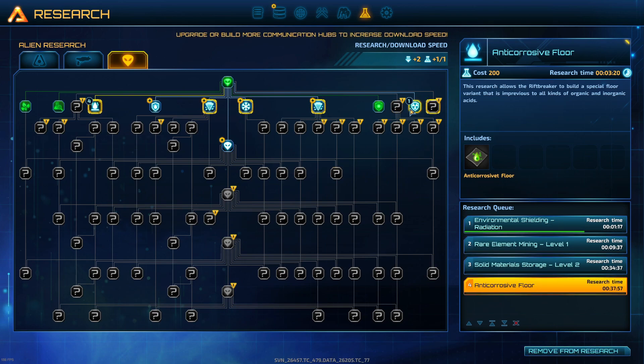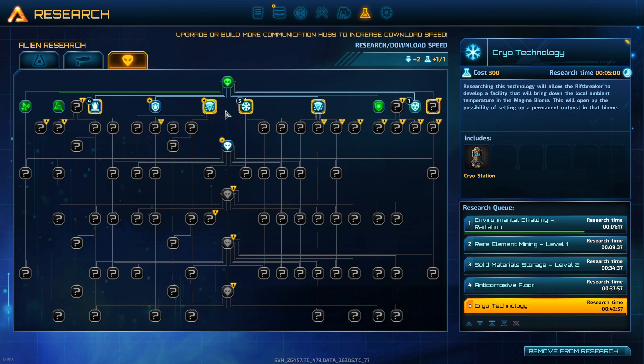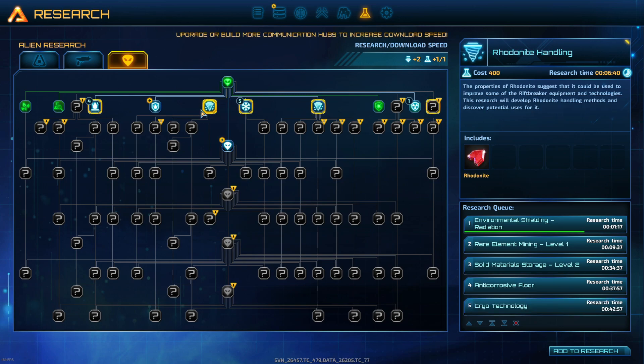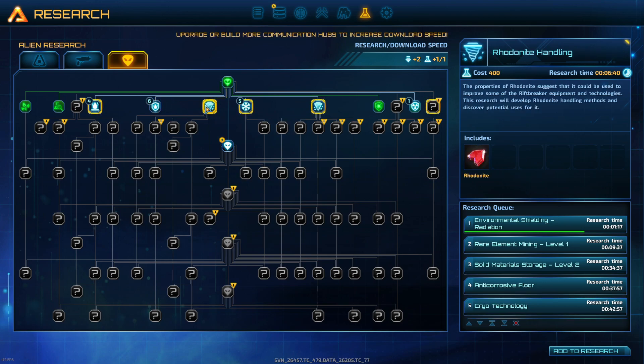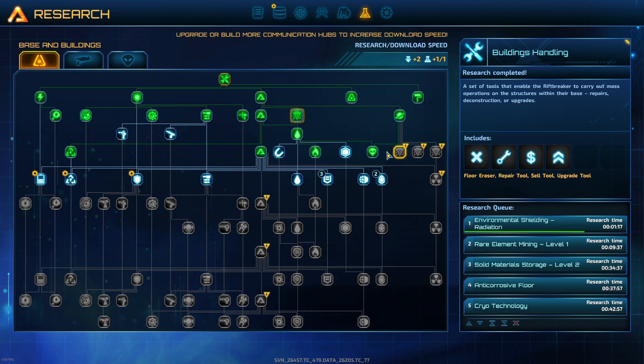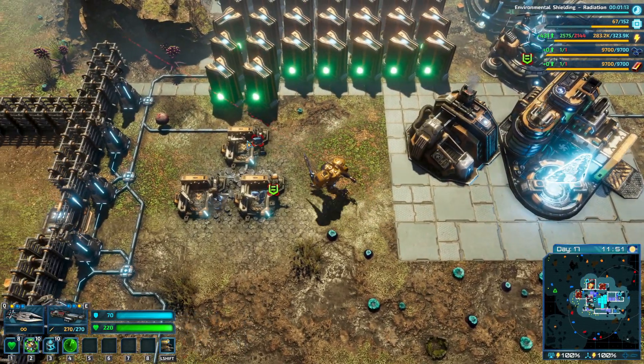We're already doing the environmental shielding. We do want to do some of these - we've got a cryo station here so let's get that added. Let's do environmental shielding acid as well. We want to be checking out rhodonite - get that added - and then ferdinite as well. These are things that we're going to add that will hopefully plod along. Let's do a bit of cleaning up.